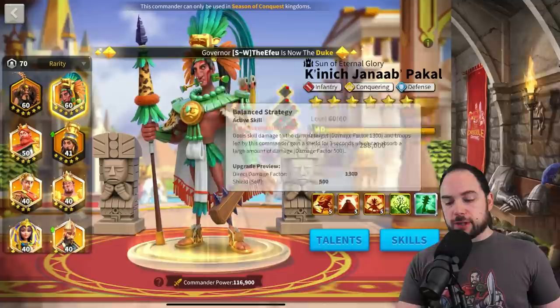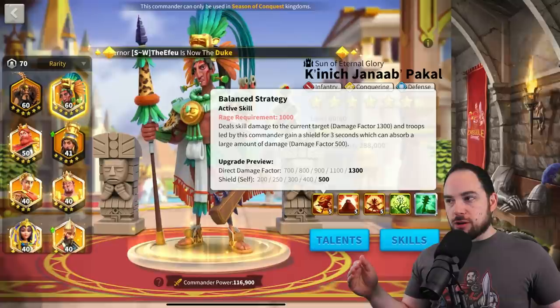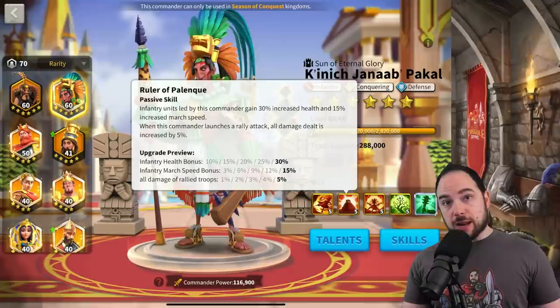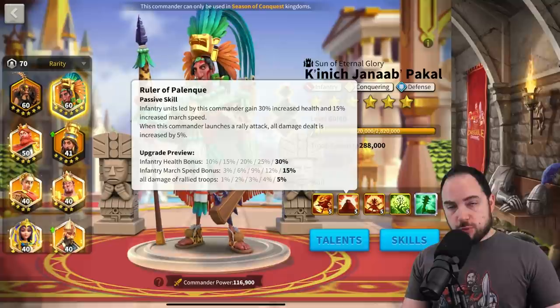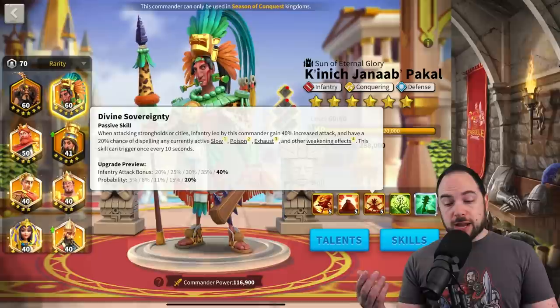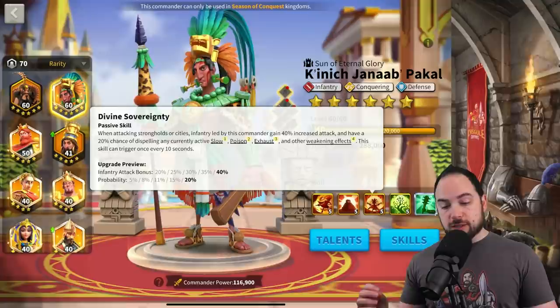Active skill: 1,300 damage factor and a shield factor of 500 lasting three seconds. Even if you're just taking counterattack damage, you'll work your way through that shield. The next skill gives you 30% health, 15% march speed, and also 5% rallied army damage — again, pointing to the fact that this commander is really good for rallies. And this skill is the moneymaker for rallies only: when attacking strongholds or cities, you have 40% increased attack and a 20% chance of dispelling currently active slow, exhaust, poison, or other weakening effects.